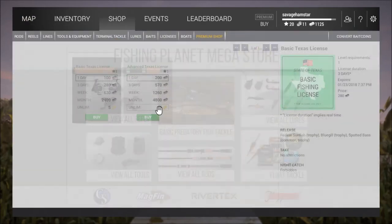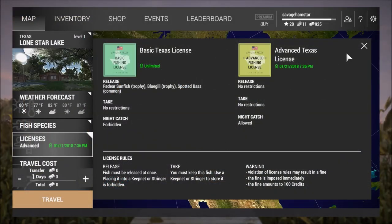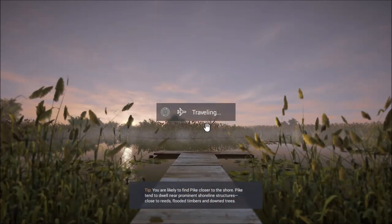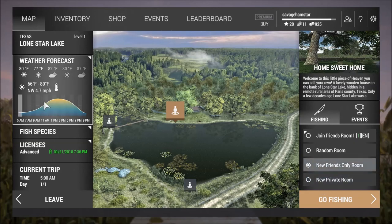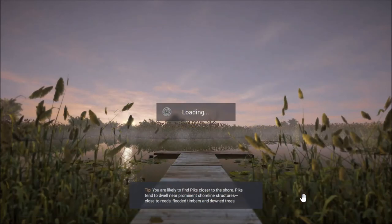First what we need to do is buy a license, just 200. You can buy unlimited but I'm not going to yet. Let's buy it and head down to Lone Star. Okay guys, we are here in Lone Star Lake. We're going to start at 11am and head down to the damn road.